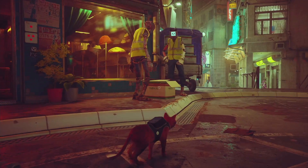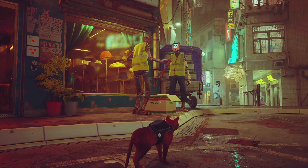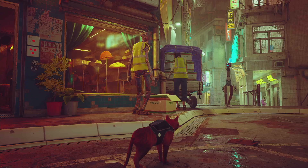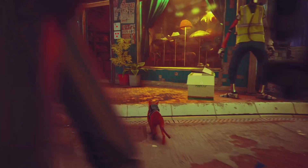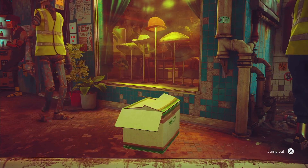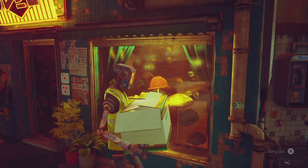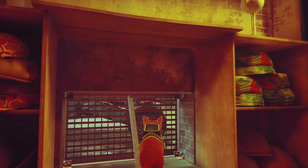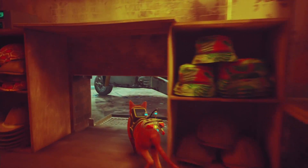Once they're together, they start taking boxes inside the store. What we need to do is get inside one of the boxes and the worker will pick us up, letting us get inside — otherwise we can't enter because the store owner won't let us in. Jump into a box; you have several tries so no worries. Once inside, we can steal the helmet. You can also interact with the exit to get out, but first take the helmet from the window display, and then we can go outside.